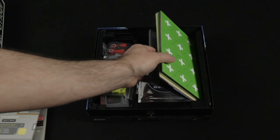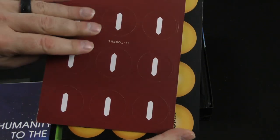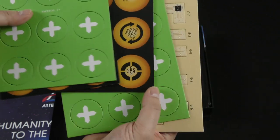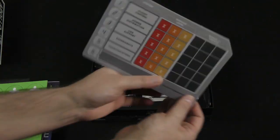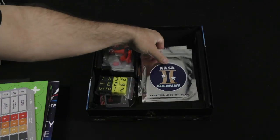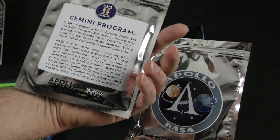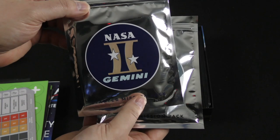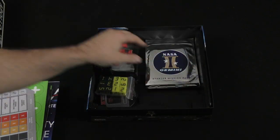There are a number of different tokens: some plus/minus tokens, some comm tokens, and those crisis puzzle pieces. Here's our flight damage board. And our starter mission packs — I'm not going to open these right now, but these will have the specific cards. They kind of have that space ice cream, space food feel to them, which I'm sure was intentional.